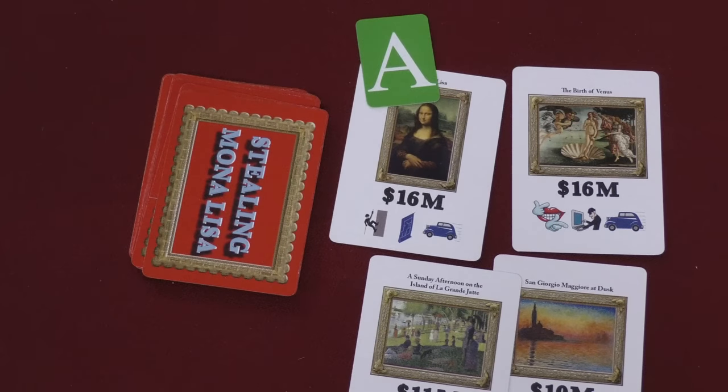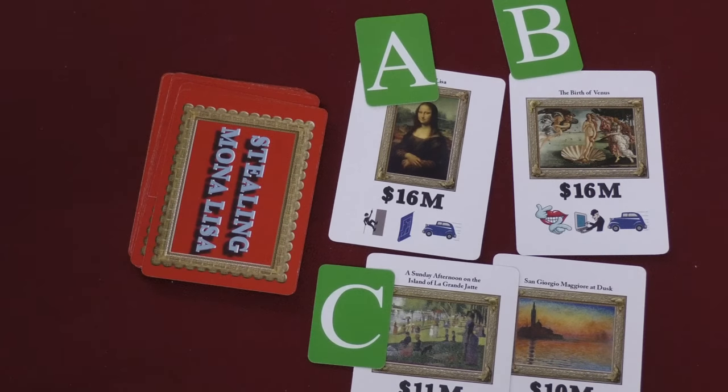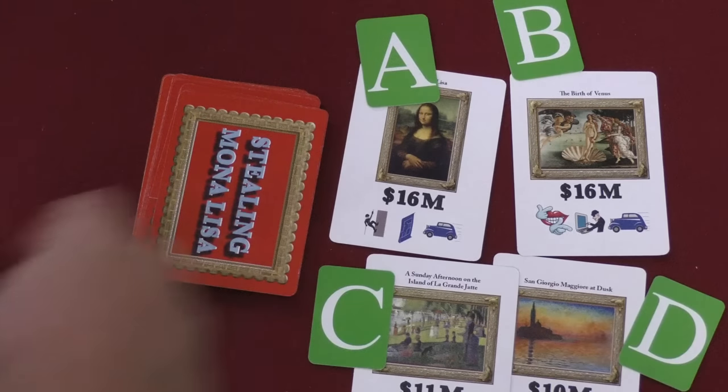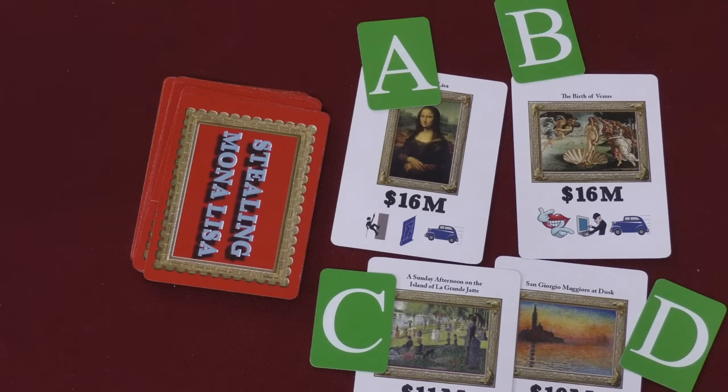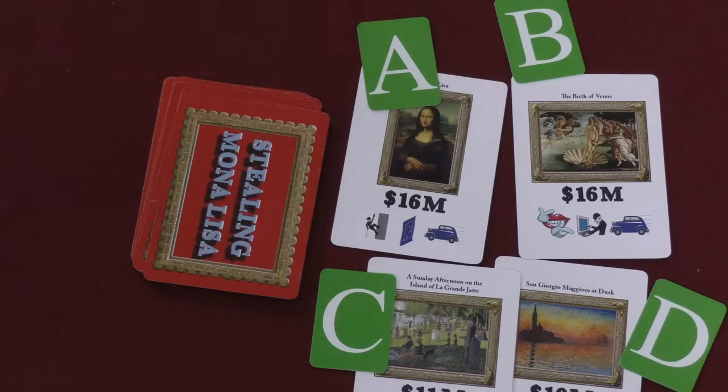So for example, say Mona Lisa is A, Birth of Venus is B, Sunday Afternoon is C, and At Dusk is D.